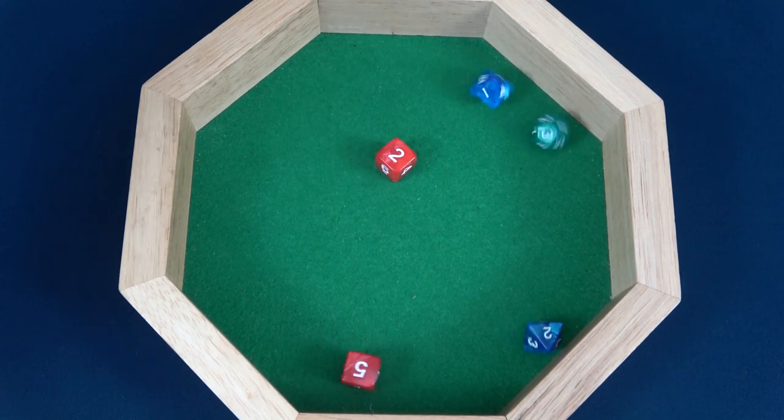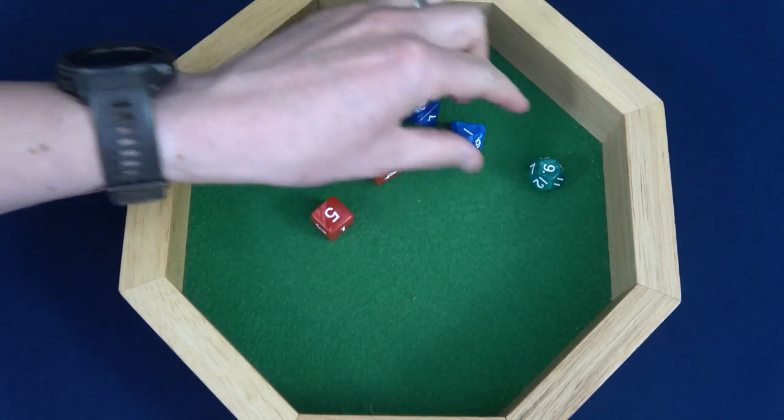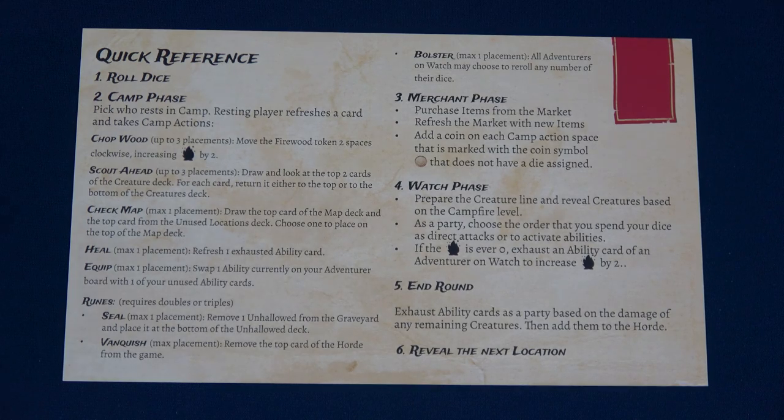We were hoping for higher dice but we got a two and a five, a one and a two — that's terrible. We did get a nine for the Barbarian though. That completes the camp phase.